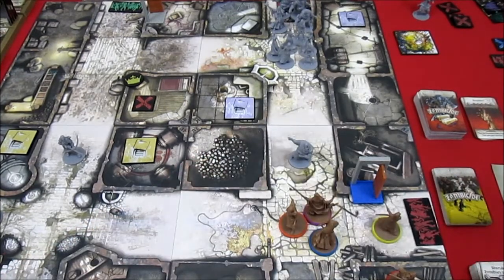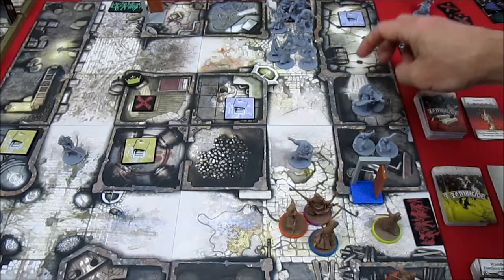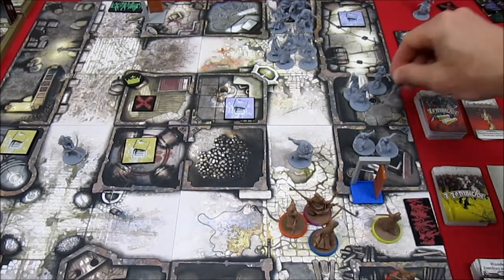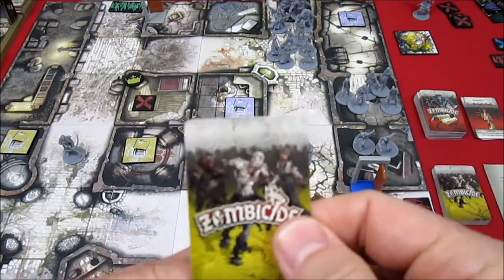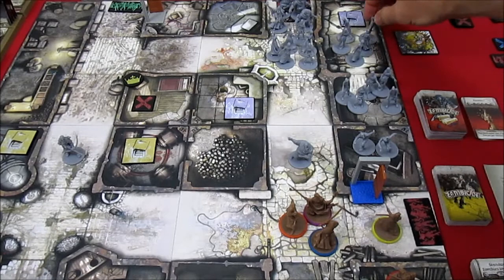We get 2 runners in the first room — that should be fairly easily dealt with. Second room along is 5 walkers. And we have 1 final spawn in the big room at the back, also in the red zone — 5 more walkers. It's just a big pile of walkers along here, not too big of a deal.